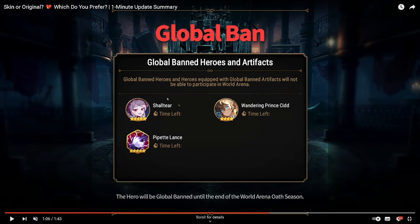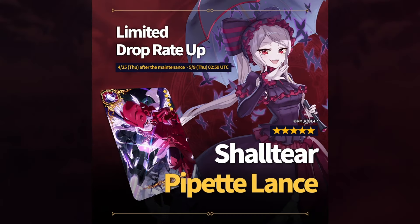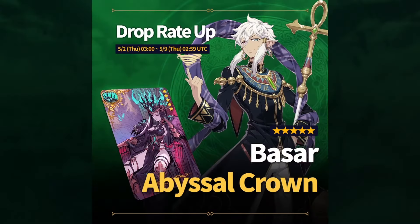Shouter here, which we already knew, will not be allowed. And then Wandering Prince Sid will not be allowed as well in World Arena. Guild Wars will begin this Saturday - thank God we can finally start officially getting the five times Mystics and keep resetting it from the preseason. But here we go, Shouter here coming out.